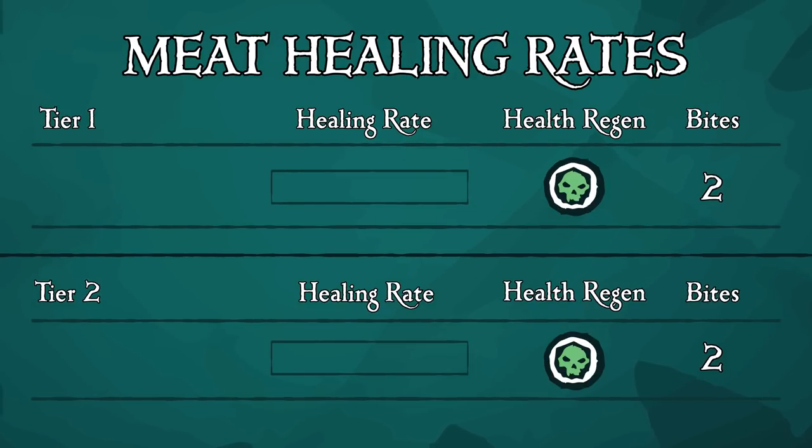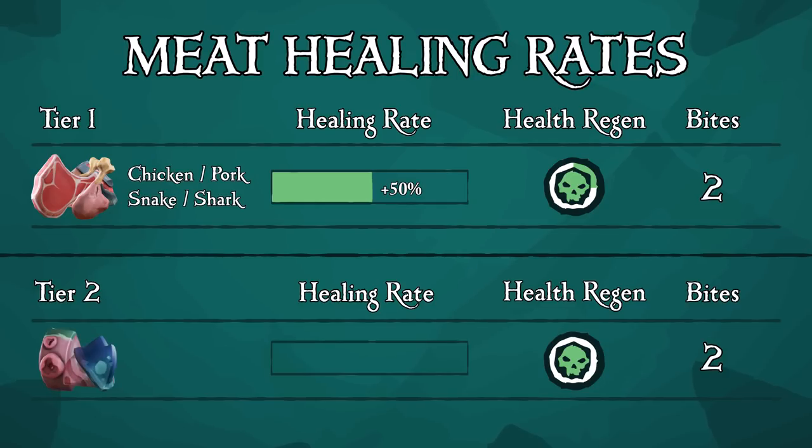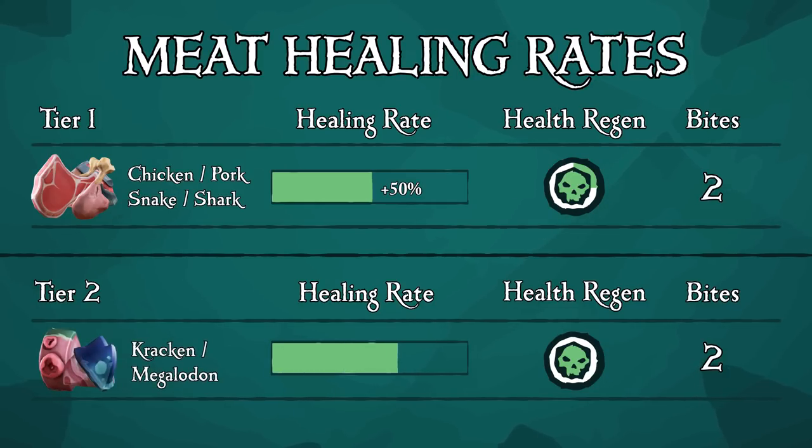Now let's talk meat. Meat can be broken down into two tiers. Tier one — chicken, pork, snake, and shark — when cooked properly, provides 50% health and a quarter towards your health regen bar. Tier two — kraken and megalodon meat — when cooked properly, provides 100% health and half of your health regen bar.